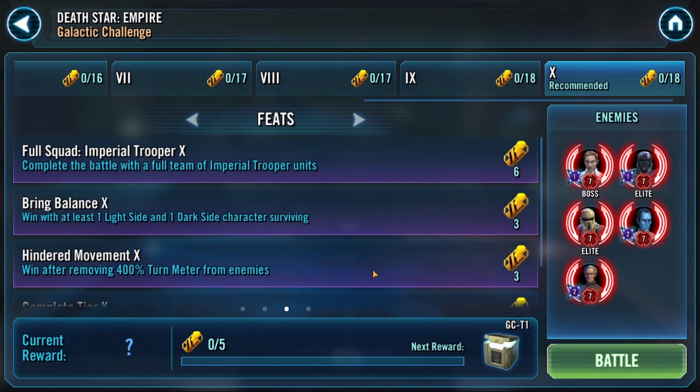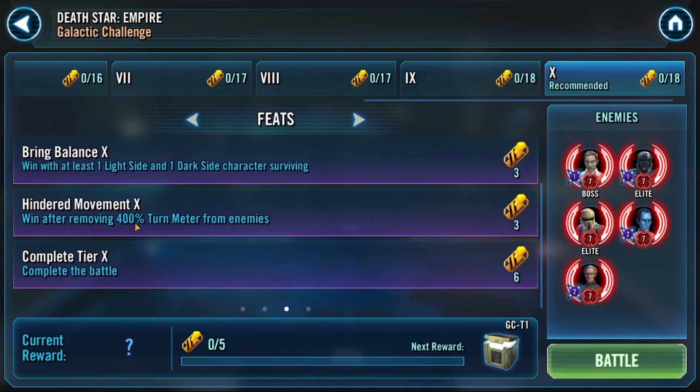Hello guys, it's Glermit here, and today I'm going to be covering how to beat the Death Star Empire Galactic Challenge. The feats are to win with a full squad of Imperial troopers, to win with one light side and one dark side character surviving, to win after removing 400% turn meter, and to complete the battle.